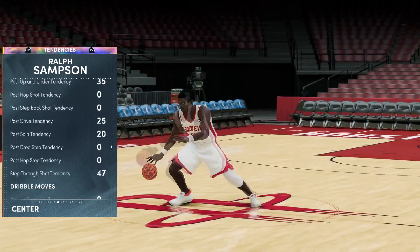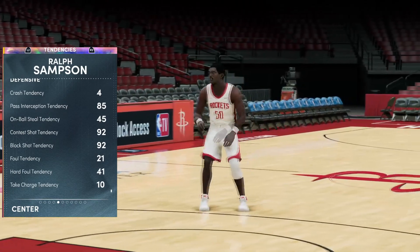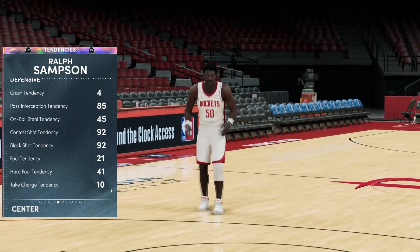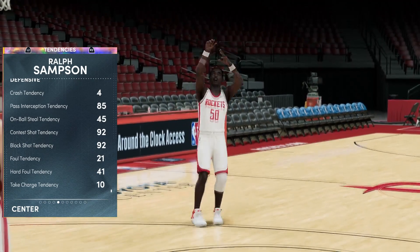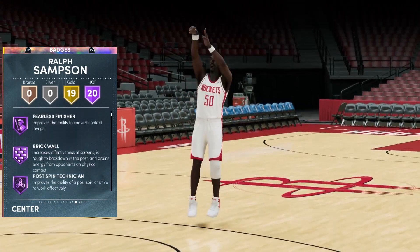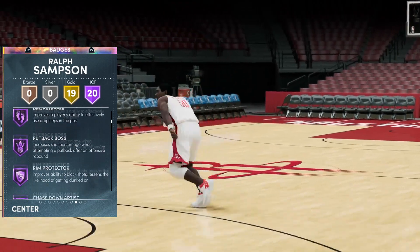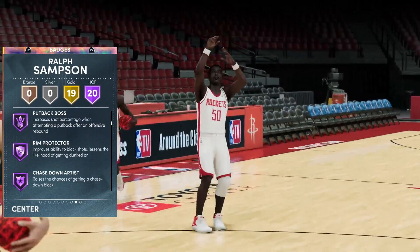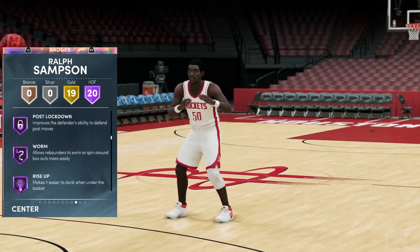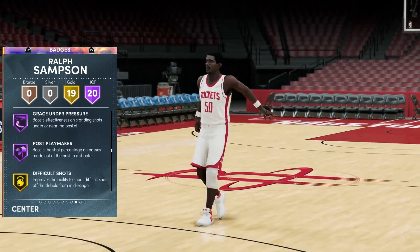Looking at tendencies, he's got a 92 contest shot, 92 block shot, 85 pass interception — pretty nice. Low hard foul and low on-ball steal make sense for a center. When it comes to badges, we've got 20 Hall of Fame ones: catch and shoot, fearless finisher, brick wall, post spin technician, drop stepper, put back boss, rim protector — which is going to be massive — chase-down artist, box intimidator, hook specialist, rebound chaser, post move lockdown, rise up, dream shake, set shooter, unstrippable, post playmaker, and grace under pressure.